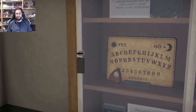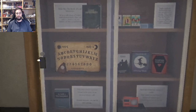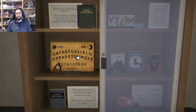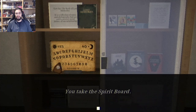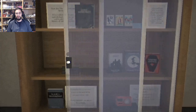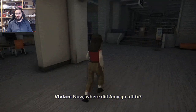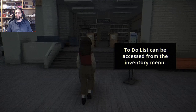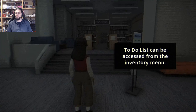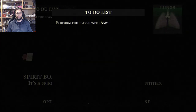While we are walking back to Amy — this feels so good, the movement and everything. Take the Ouija board. Close it. Got it. Now where did Amy go off to? To-do list can be accessed from the inventory menu — we have a to-do list? Perform the seance with Amy. Of course she has a to-do list.